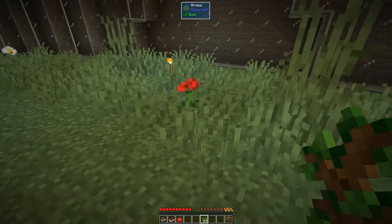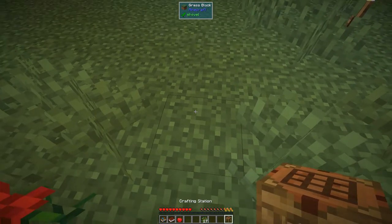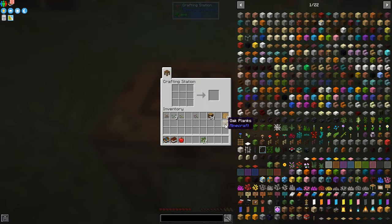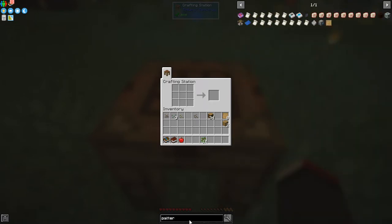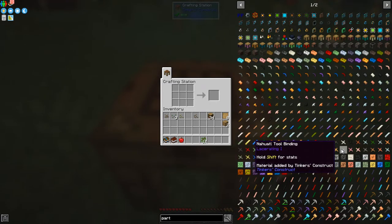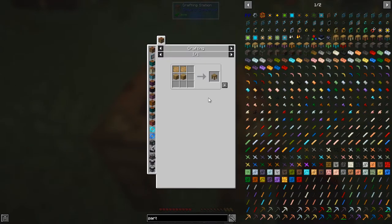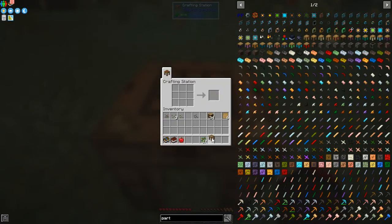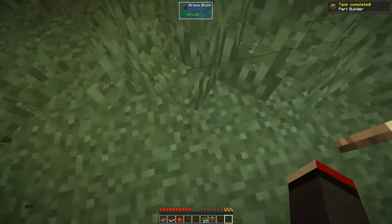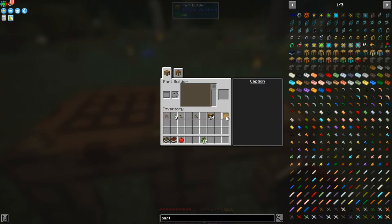Here we go — we can put the crafting station down. What we'd probably want next is a pattern station, or whatever they call it. I think it's called a parts table — yes, a part builder is what we want. We can make one of those and put it down beside this. The space doesn't really matter where you put them.